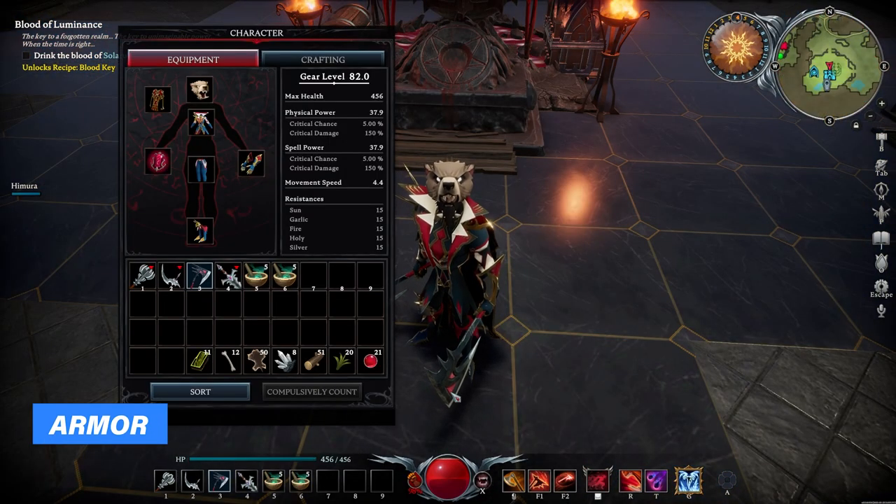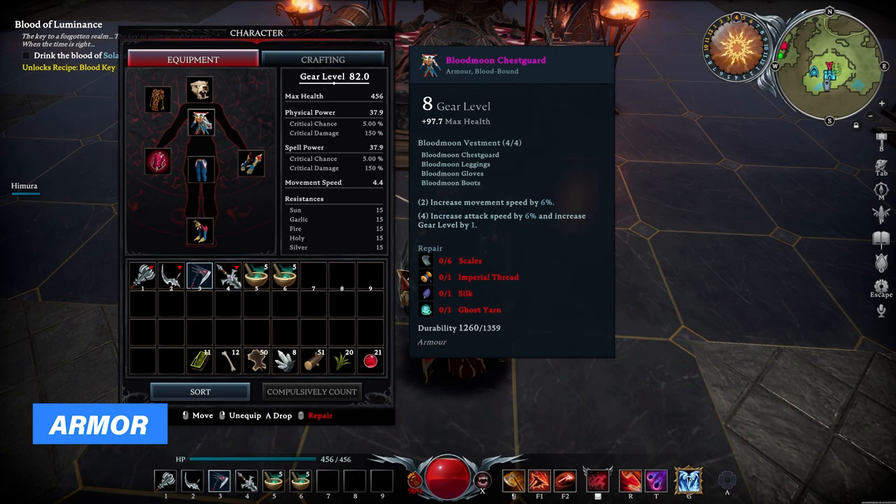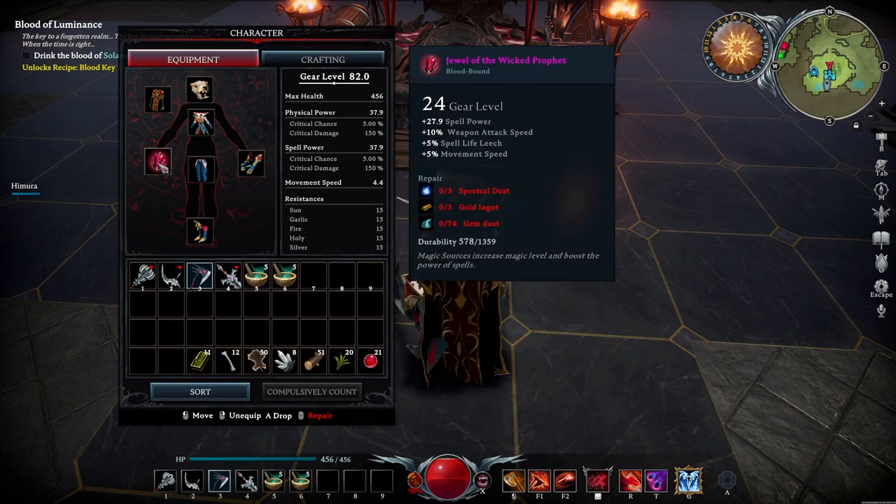I currently have a gear score of 82, because I'm wearing the most endgame gear — a full Blood Moon set — but you can also do this with way lower level items. This gives me an increased movement speed of 6%, increased attack speed, and increased gear level by 1, as well as a Jewel of the Wicked Prophet which further increases my movement speed, weapon attack speed, and spell life leech. So you can tell that this is a pretty aggressive, high lifesteal build with a lot of magical and melee damage.